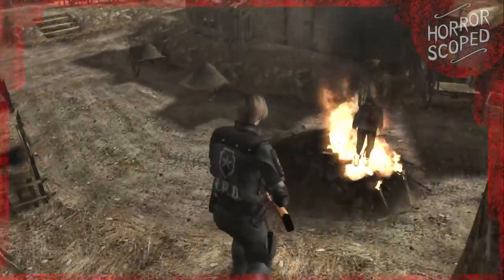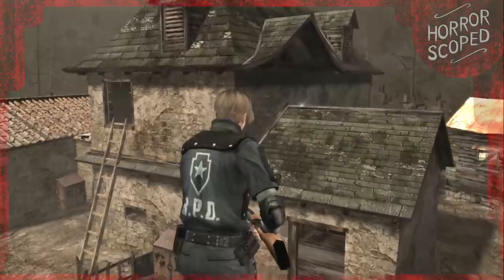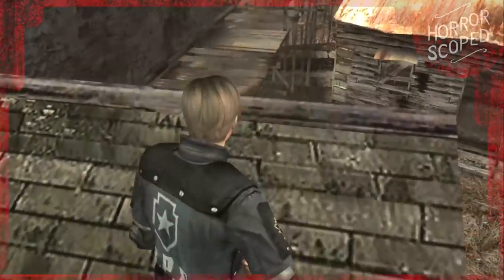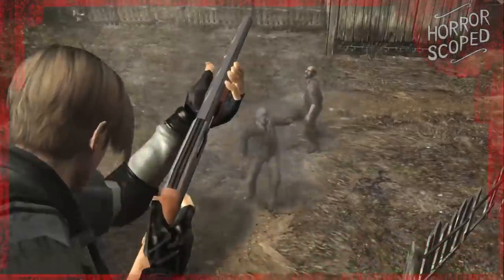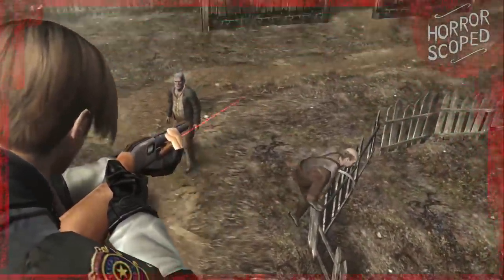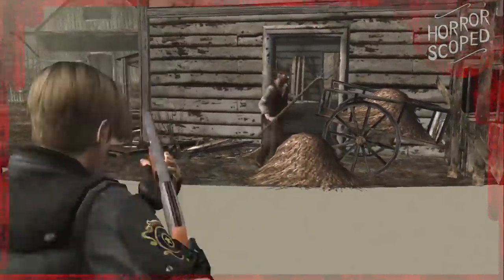The way Resident Evil 4 works is that Leon constantly moves on the plane he is on in terms of his Y coordinate. So if you are no-clipping and walk off a roof, you'll maintain that same height as you continue to move forward. Nothing will change this height unless you initiate a command or encounter geometry that snaps you back down to a slope. It's pretty funny to float above an area and rain down fire from above, or do the same from below ground, but this same concept is also what prevents us from obtaining the mysterious letter.